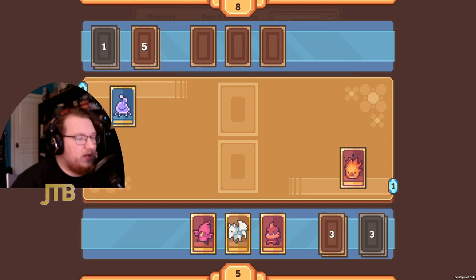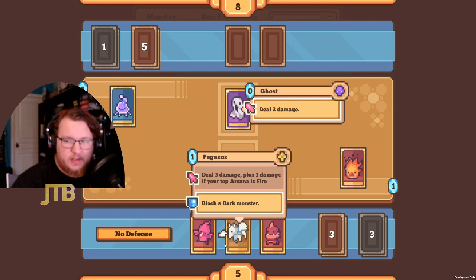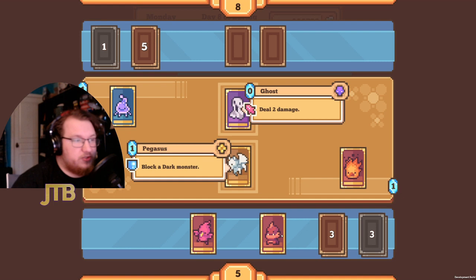We've got Erica below 10 health. Here we have a Ghost dealing two damage — I could block it with Pegasus, or I could play a little riskier and use Pegasus to deal six damage and try to survive the next turn. Against opponents with really high life totals I think you want to play it safe generally, though I'm not sure this is the right call.